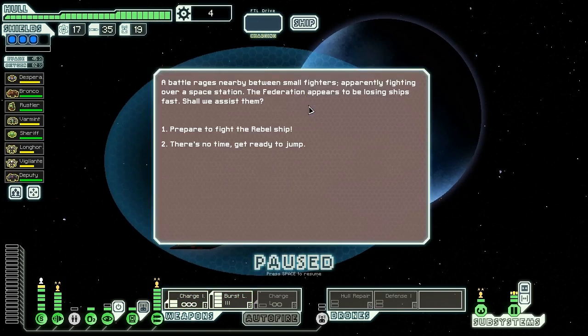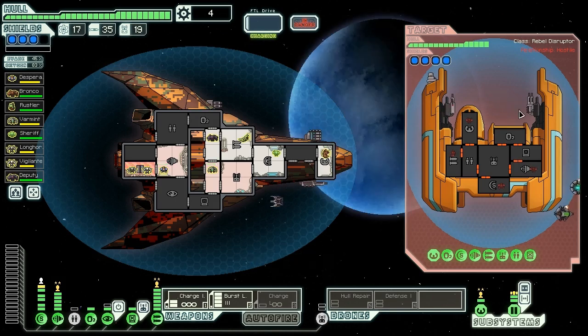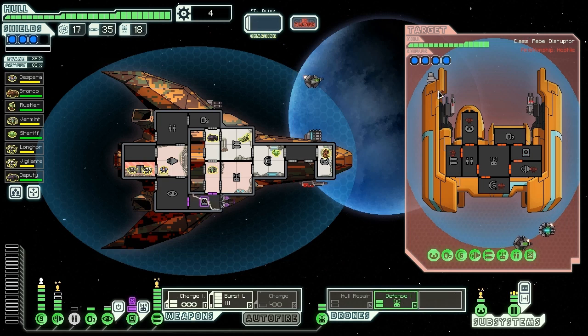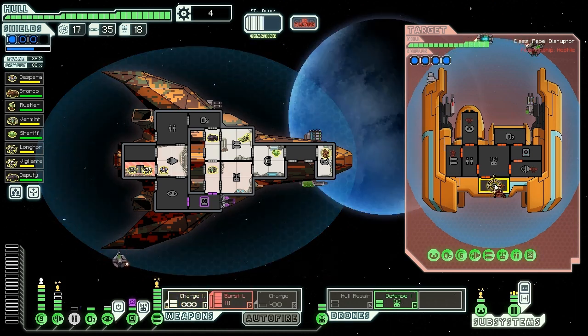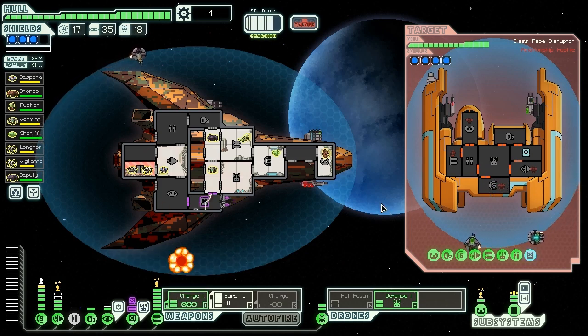A battle rages nearby between small fighters apparently fighting over a space station. The Federation appears to be losing ships fast and we decide to assist. They have a missile, three laser shots, and a hacking system - hacking hits. We're going to use our power bars for a defense drone, because that'll block their missile weapon quite nicely. Then we should be pretty safe to very slowly pick these guys down. They have a defense drone mark 2 though, which is going to make it a bit harder. We're going to charge up the ions fully and go straight for the weapons. Not a single one of those shots actually hit them - they all missed. Thankfully our shields are pretty much fully effective against these weapons so we should be more or less safe.